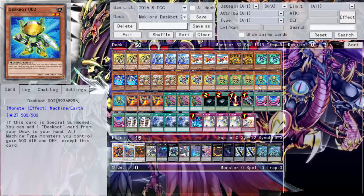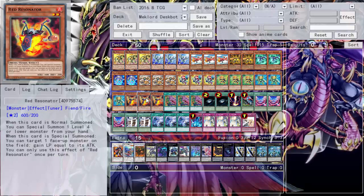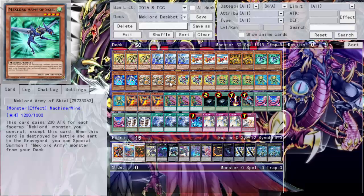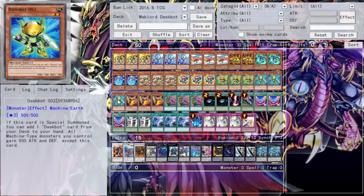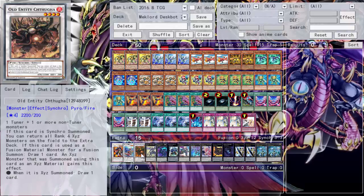We run triple Red Resonator, and the reason is similar to Goblinburg: when this card is normal summoned, I can special summon a Level 4 or lower monster from hand. Not only can I special summon Level 4 monsters to go into a possible Rank 4 play, but I can special summon Despot 2 as well, get a search, and then go into a Rank 2 or Synchro 4 play using the Old Entity.